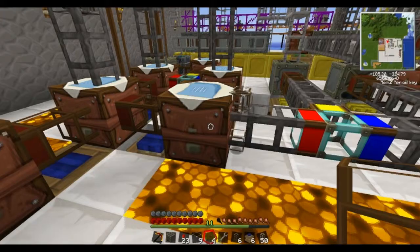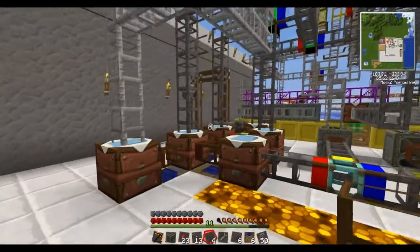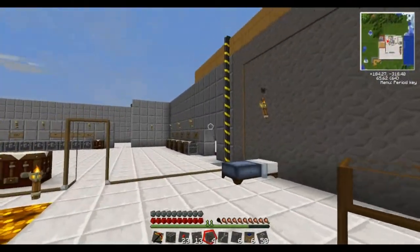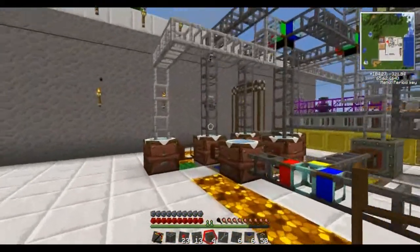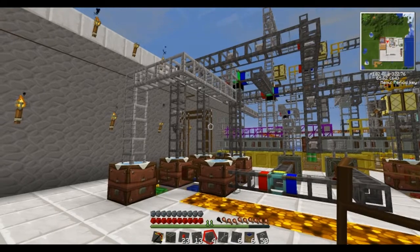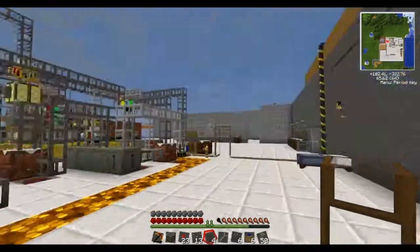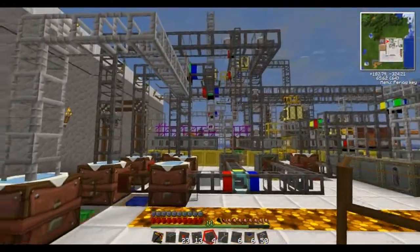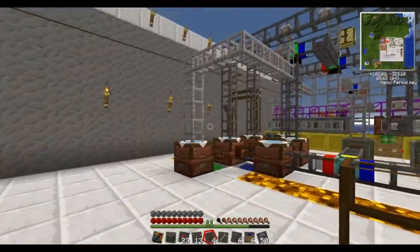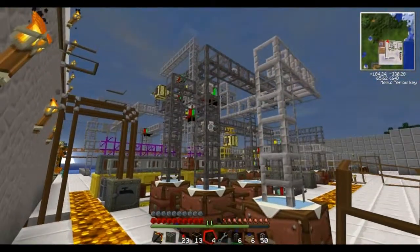And start helping us to make solar panels, of which we're going to need a lot. I think to make a high voltage solar array we need about 512 of these or something. We'll get there eventually — I do have a lot of copper already and materials in my chest. So I could speed this process up by using the materials that I've already got. But at the moment I might just let my quarries run and go do other things. I'll get a couple more quarries running, and I'll come back in a while and see how this is doing. I might just set up a bit of an overflow system, and then we'll call it the end of the episode.